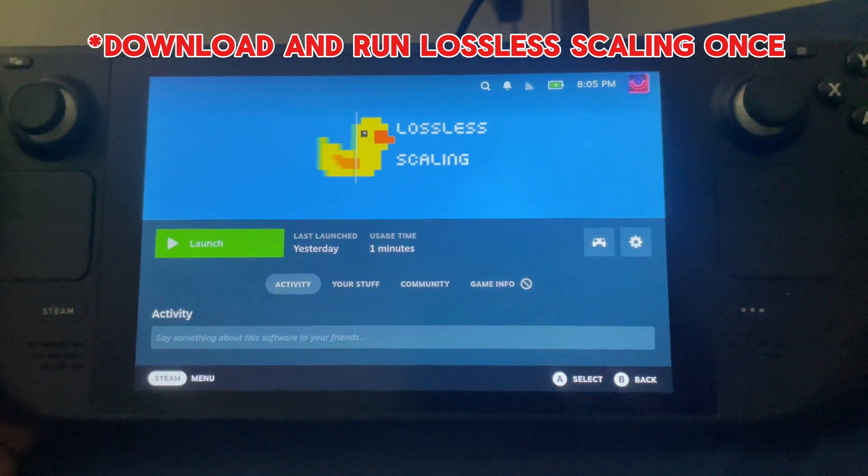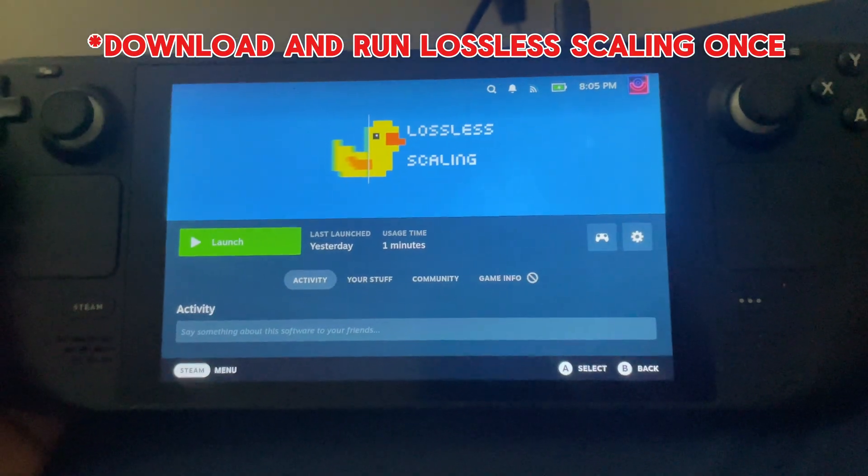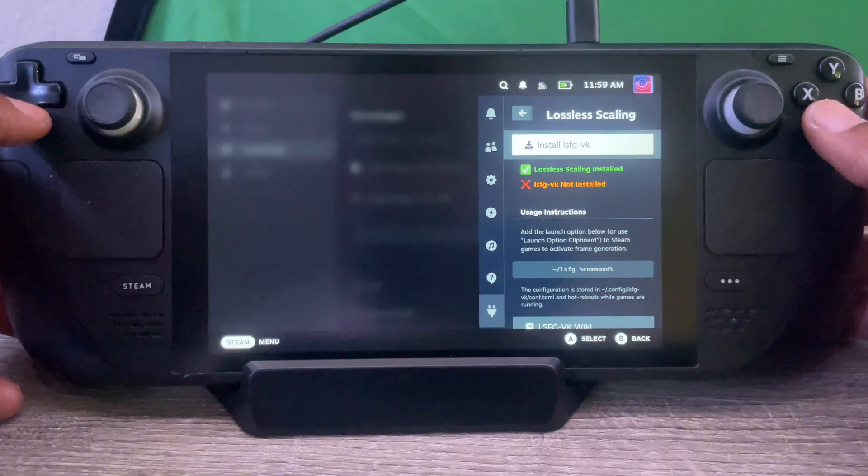Click that and the installation should start. You need Lossless Scaling — you have to buy it, because right now it is not working on the cracked version, so you have to actually buy Lossless Scaling. Under Decky Loader, you should see Lossless Scaling now.